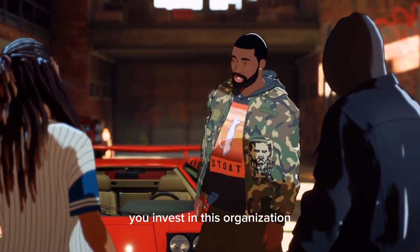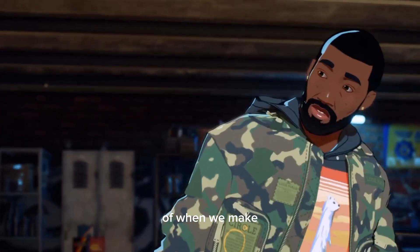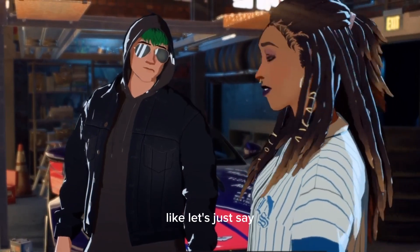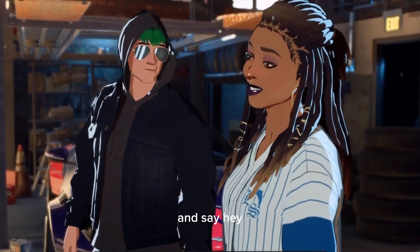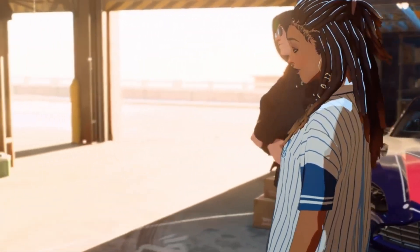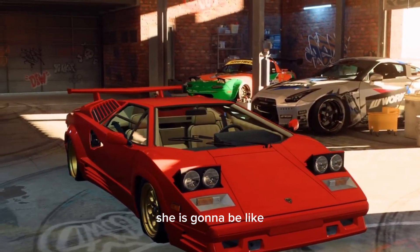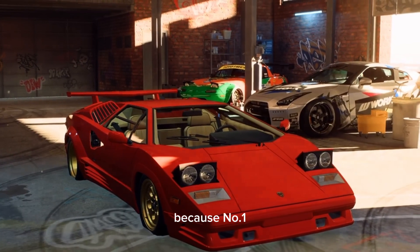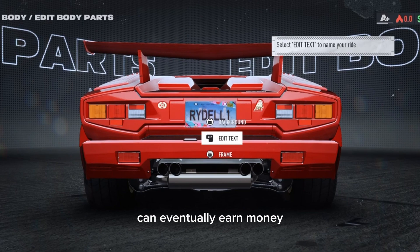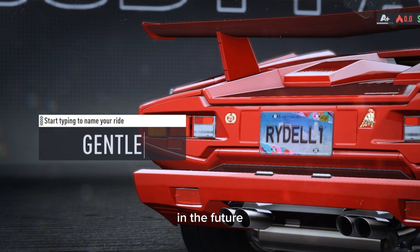Tell potential investors that if they invest in the organization, you'll give them 10%, 5%, or 20% of when you earn a profit. Approach your designer and say, 'If you fill up the budget, I'll give you X percentage of profits.' They'll likely agree because they get experience working in an organization and they have a financial benefit waiting for them in the future.